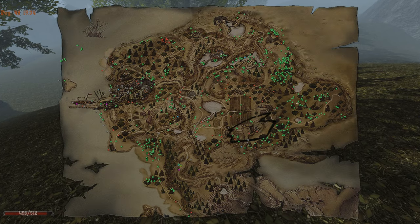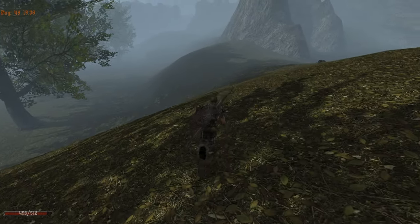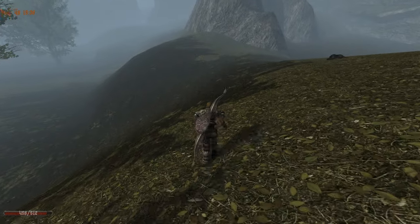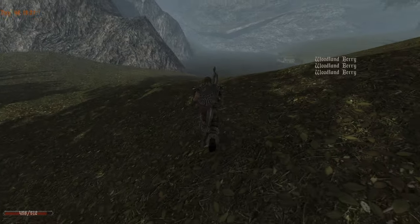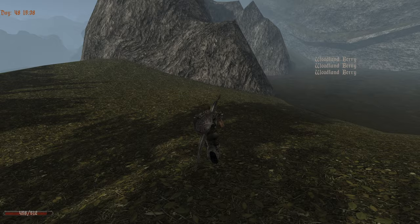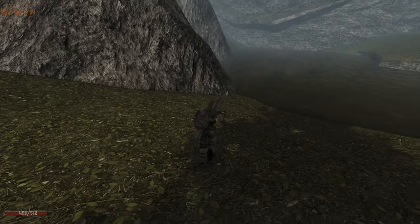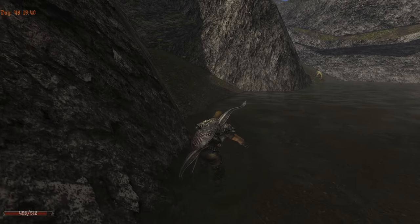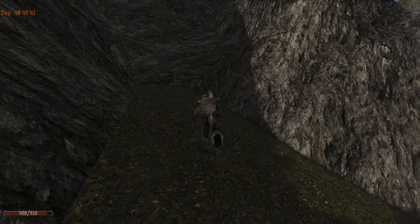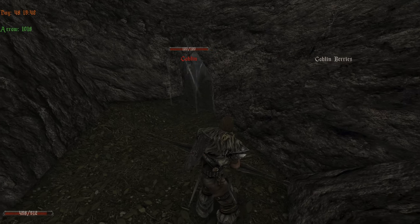Where are we now actually? I see — there is something we forgot to check, or we haven't been there at all. This is a totally new part. Right here it says there is something. We hear goblins. There are lurkers. A goblin berry! This is totally new.